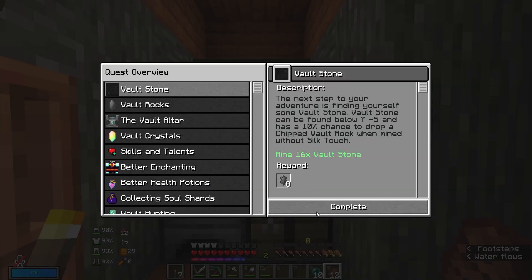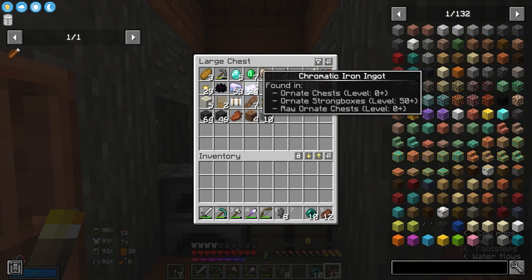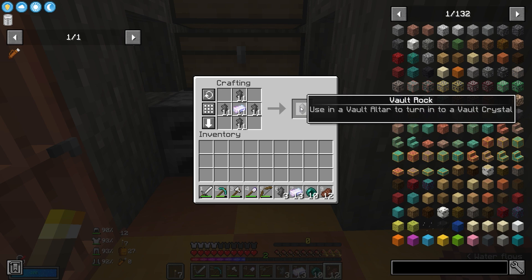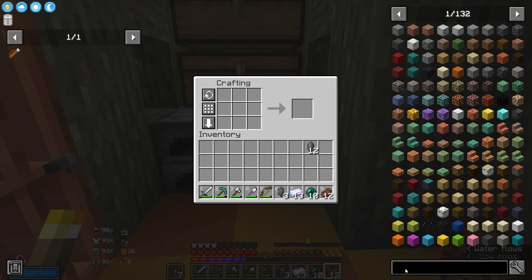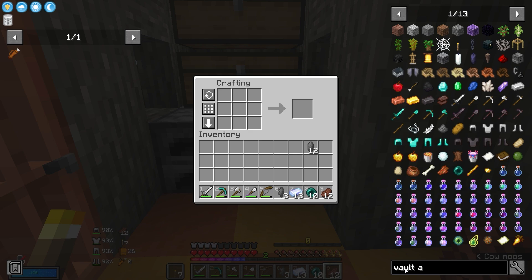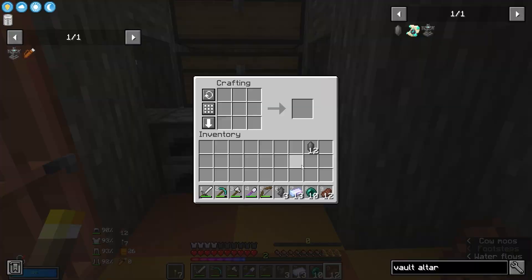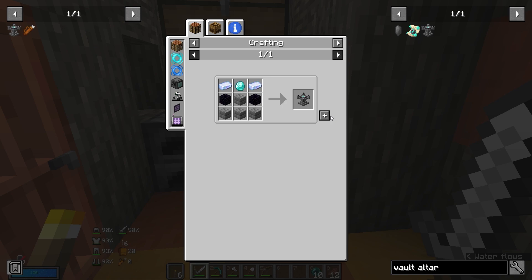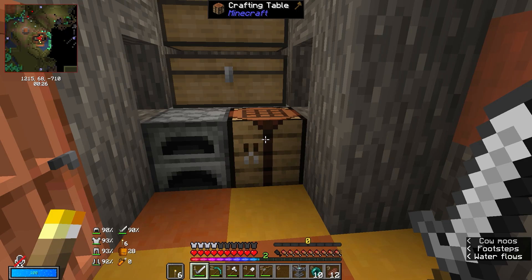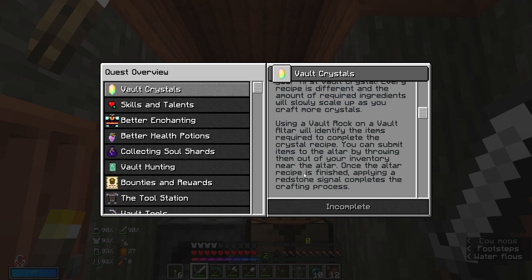Now that I've finished that one, let's complete it. Vault rocks are quite easy to do — we just get some chromatic iron ingots and vault rocks. A vault altar is a bit different though. I cannot remember how to actually craft this. Vault altar — I need obsidian. We get obsidian from down that hole, and now we craft the vault altar with a button.